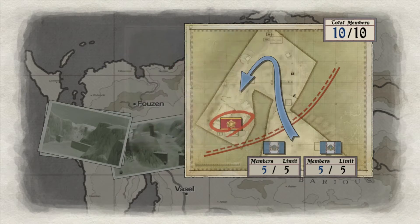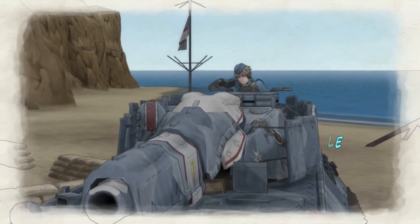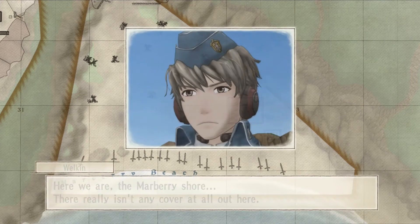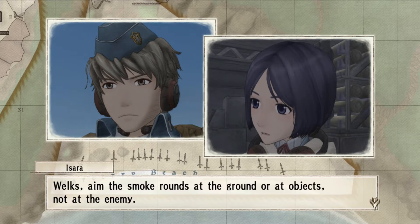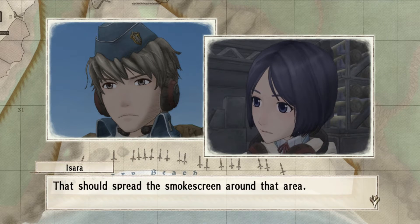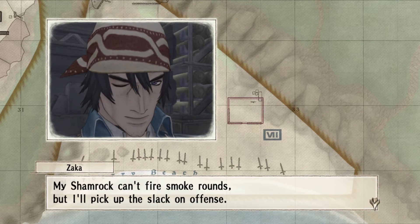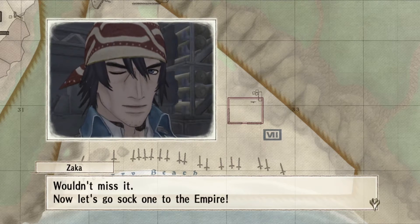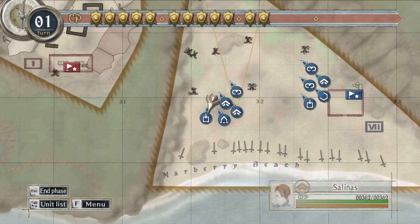Clear out the Imperial shoreline defenses — Squad 7, move out! Here we are at Marbury Shore. There really isn't any cover at all out here. Welks, aim the smoke rounds at the ground or at objects, not at the enemy — that should spread the smoke screen around that area. The Shamrock can't fire smoke rounds but will pick up the slack on offense. This is our first op with Zaka — good to have you. Now let's go sock one to the Empire.